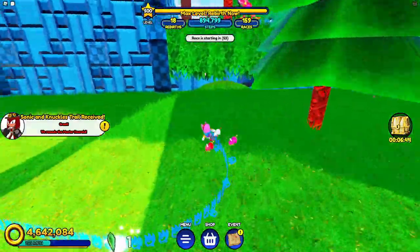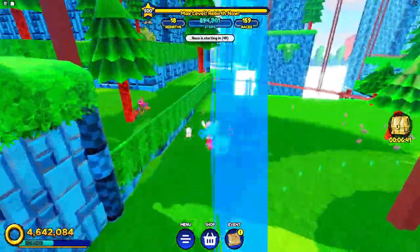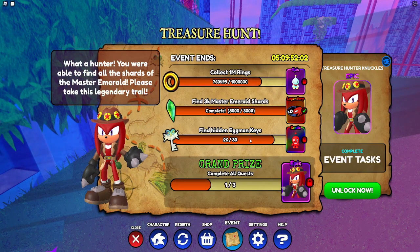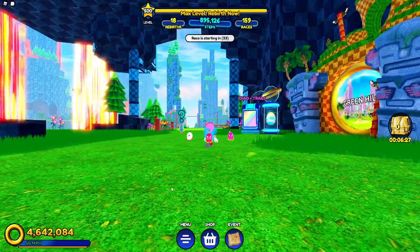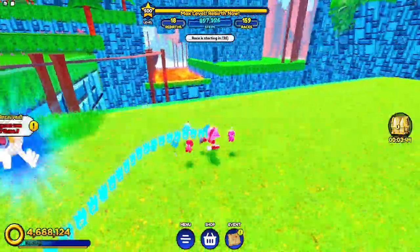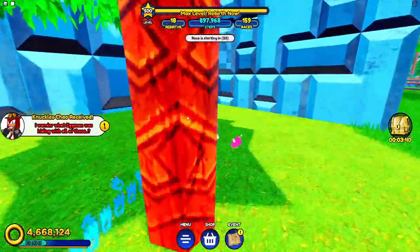We managed to get all of the crystals — we remade the master emerald! That's really nice. So all we need now is four more keys and about 240,000 more rings. We're collecting the last of the keys now. I wonder what Eggman was hiding with all these. We've got the last key — all we need now is a few thousand more rings and we're done.